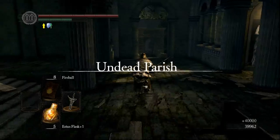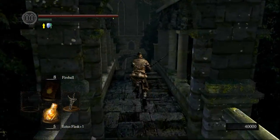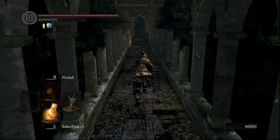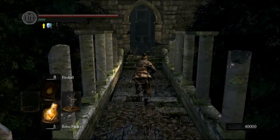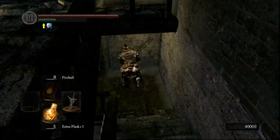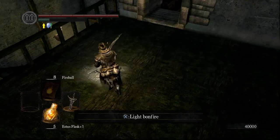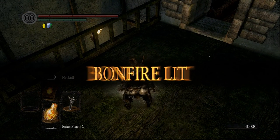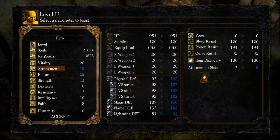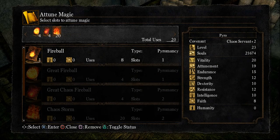We're going to use that 40k to level up our attunement so that we can equip the four spells we've acquired. We'll also have just over 21k left over, which allows us to buy a shield from Andre and the key. If you're short on souls — even though you can dupe — you can kill Andre with two chaos fireballs, but it's very easy to go wrong and he is super hard. Given that we've got just enough time in the lift to pop the soul four times and then consume it, it works out quite nicely.